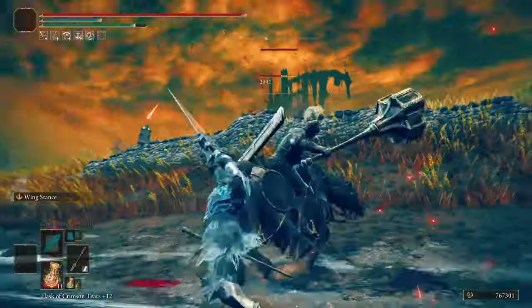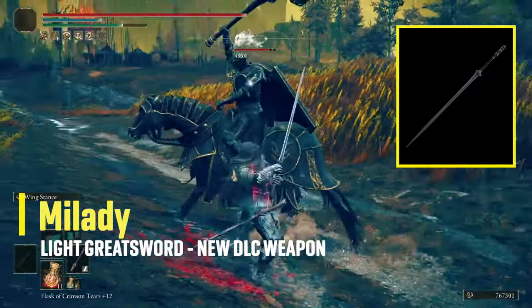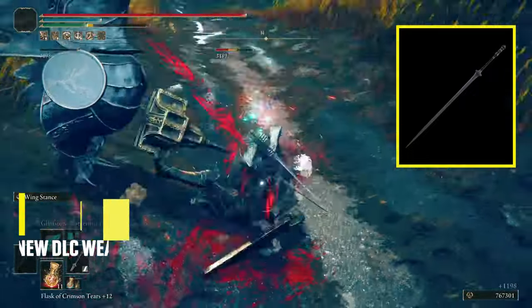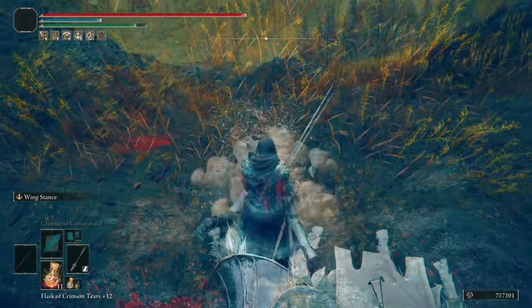What is going on my tribe? I'm going to show you how to get Milady, the new Light Greatsword in Elden Ring Shadow of the Erdtree. It's one of the best weapons of all the DLC that can really fit in almost every type of build.